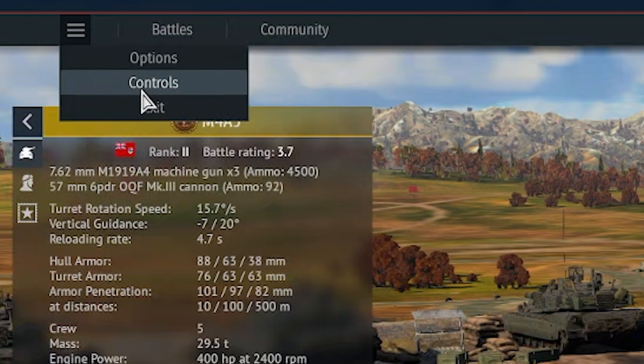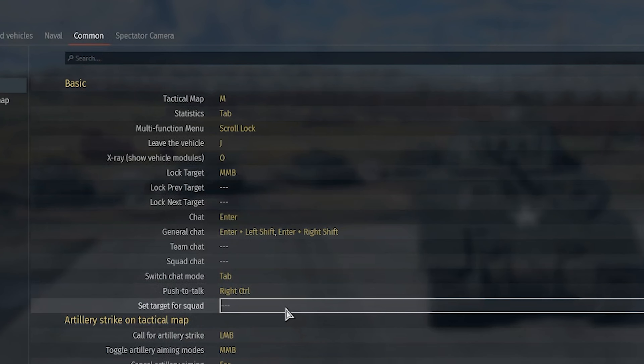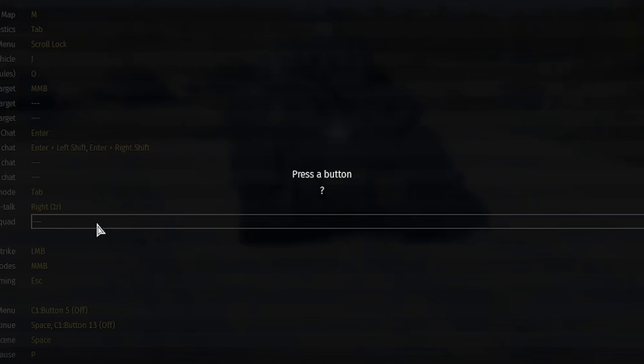First, we're going to go to the controls menu and hop on over to where it says 'Common.' Right above 'Artillery Strike on Tactical Map,' there's going to be a key binding which says 'Set Target for Squad.'